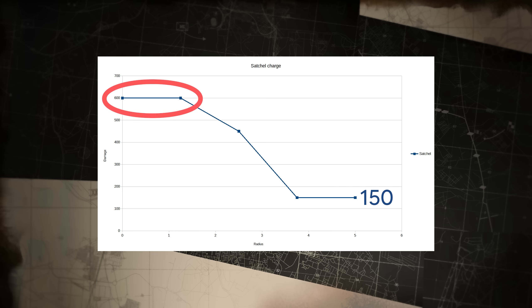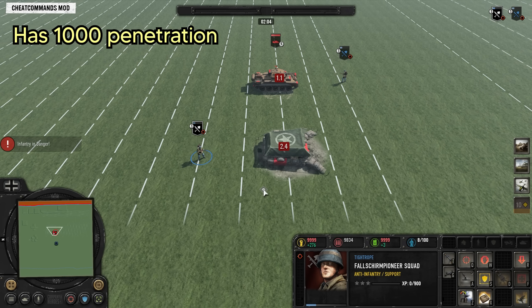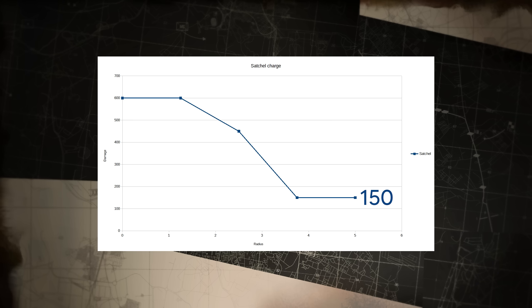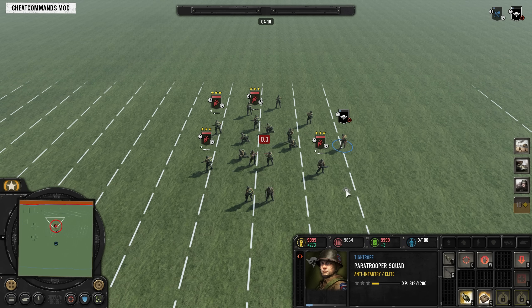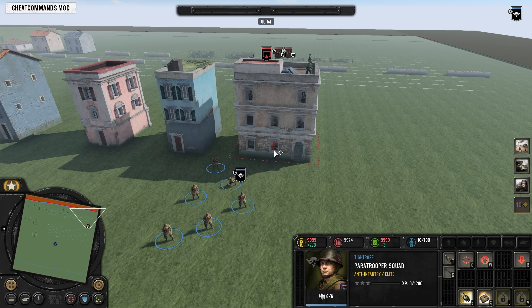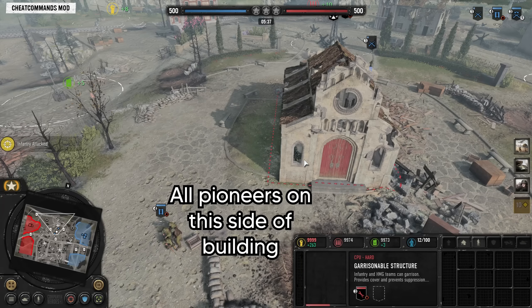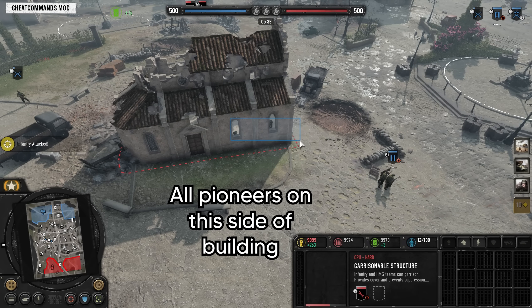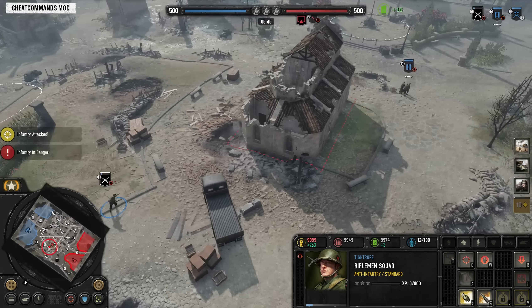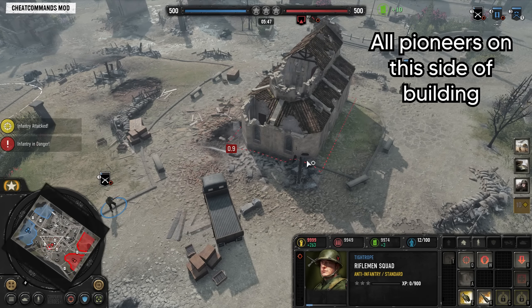Found on the US Paratroopers and the Wehrmacht Fulsion Pioneers, it costs 45 munitions and can be thrown up to 10 range away, with a 2.9 second fuse upon landing. At the center of the blast it does 600 damage, which makes it very strong against vehicles and buildings such as bunkers, and at the far edge of its radius it does 150 damage — enough to kill any model of infantry currently in the game that doesn't have some kind of defensive bonus.